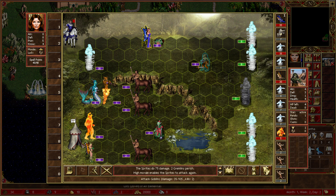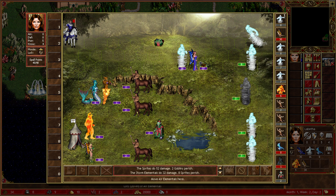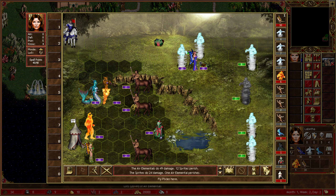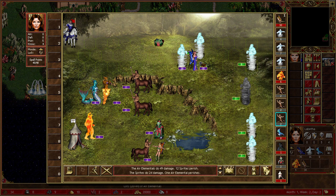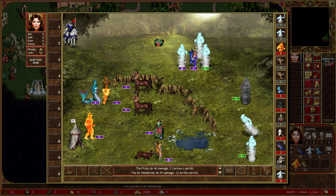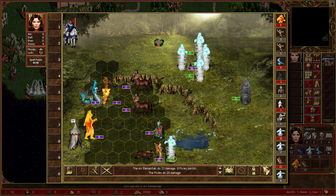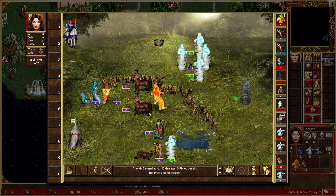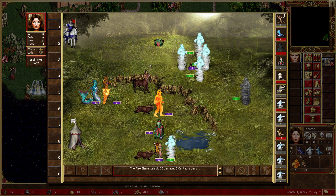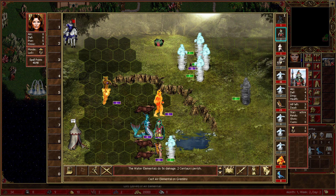I can move again - don't mind if I do. Move the elemental forward. We've got more pixies, they can go through and kill this. This game is all about a numbers game - they just got annihilated because their numbers were higher. It's also about trying to kill as many different people as we can.